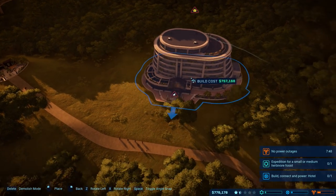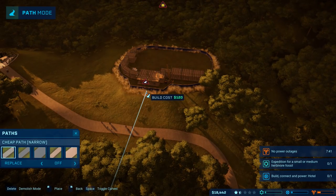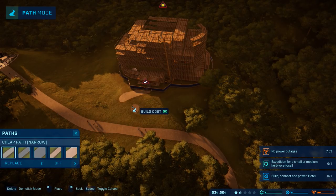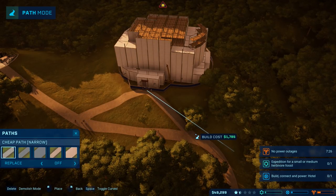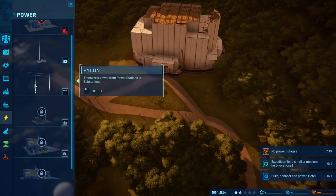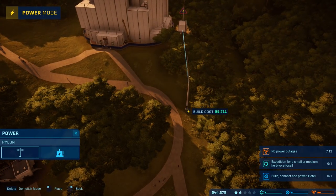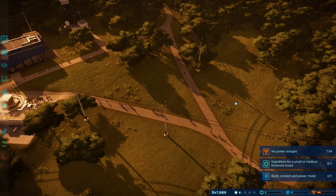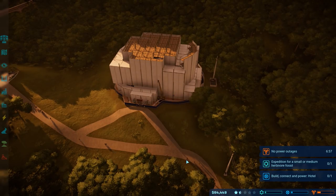Because I think it'd be nice to just kind of have a hotel right when you come in. This is going to take 750,000 to do. Let's do that and just have it kind of come across there. Just like that. I think that'll be good. And then we got to get power up here as well — just like so. It is going to be a little bit expensive getting power up here, but shouldn't be too bad. Hotel one. Very good.